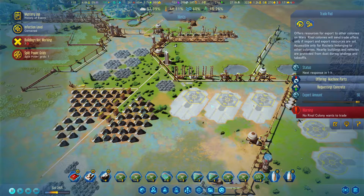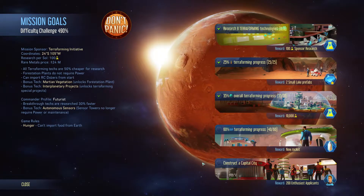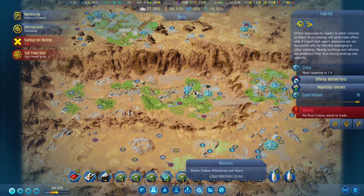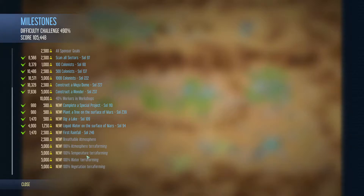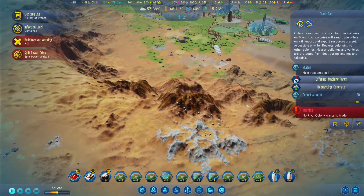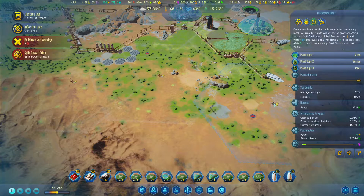Hello and welcome back everyone to another episode of Surviving Mars: Green Planet. This is Gaming and Chill with Tommy, and we will be working on terraforming the planet further. We will also be working on the milestones with the terraforming progress and constructing a capital city, as well as reaching all sponsor goals - 40 workers in workshops. We're looking very much forward to it. Grab a cup of coffee or tea, sit back and have fun.